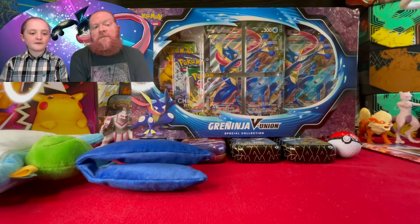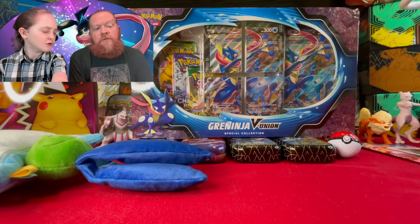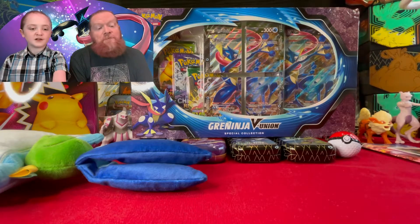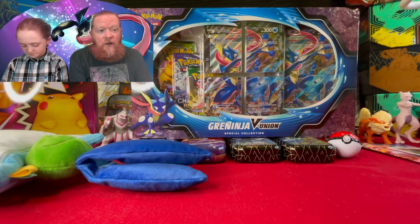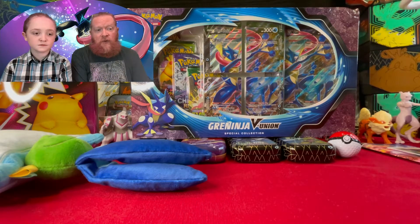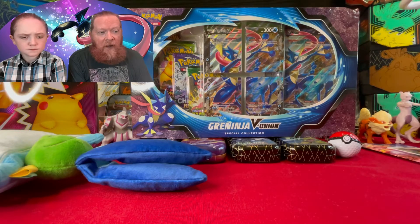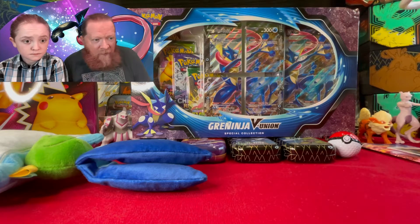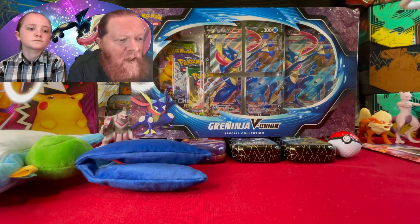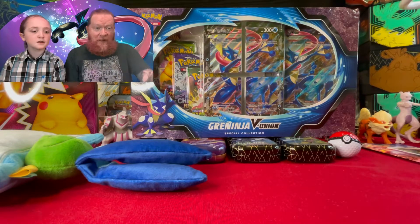What's up guys, so for the first time ever we are opening the Greninja V Union. It's going to be the first time opening this. I'm pretty sure they did something like this a long time ago where they had cards that were a puzzle and you kind of put them together. It also comes with an oversized card and then it comes with four packs — Evolving Skies, Chilling Rain, Vivid Voltage, and base set Sword and Shield.